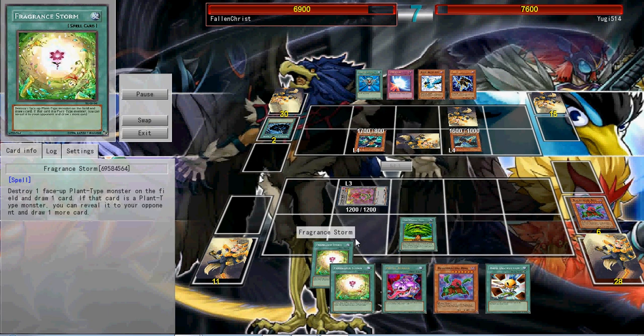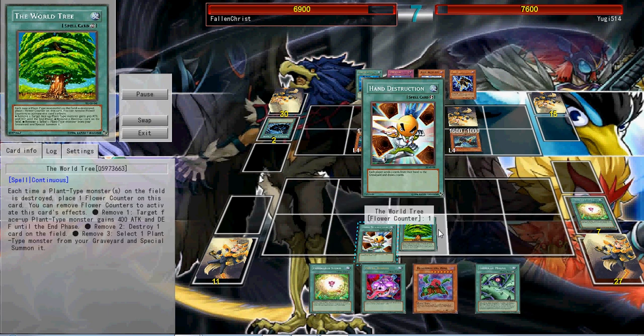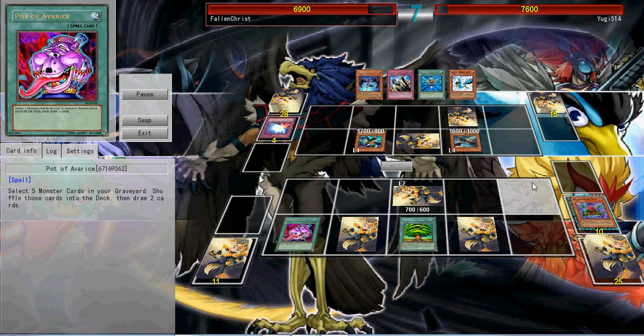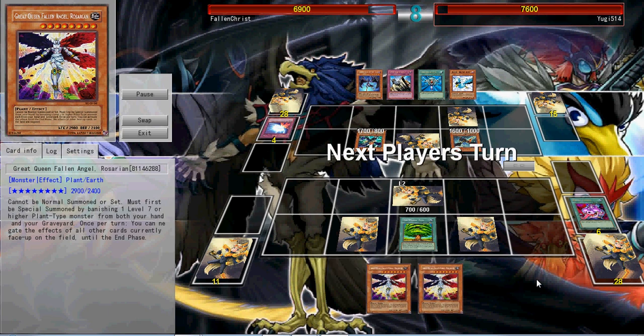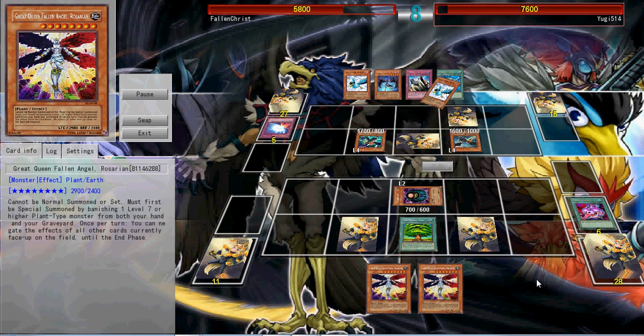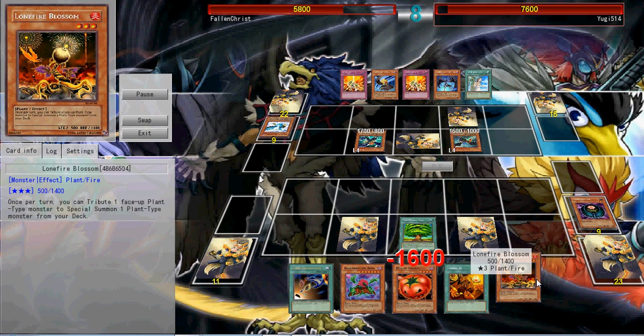He activates the World Tree — a very nice card. He gets a counter whenever a plant-type monster is destroyed. It sounds like a Morphing Jar, and since he set everything, I probably should have seen it coming. But who expects Morphing Jar in a plant deck? We both drew two cards — I got Queen Fallen Angel Rose. I wasn't paying full attention to the graveyard from Morphing Jar but still took massive damage, and some of my awesome cards went to the grave.